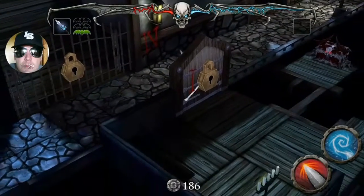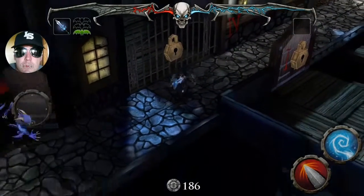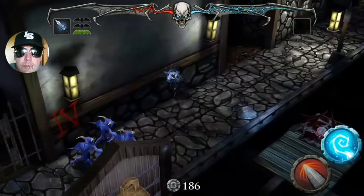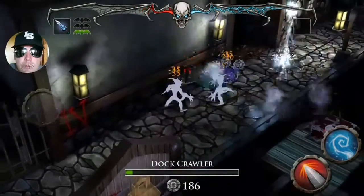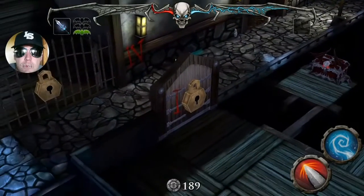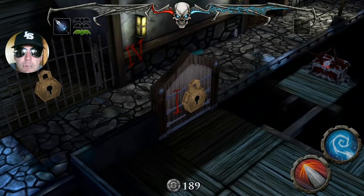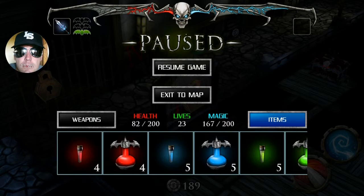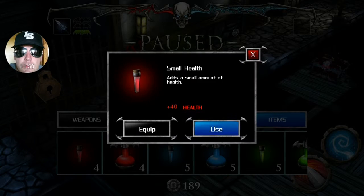There's a chest out there across the plank - that'll be fun to get. More dock crawlers - boom. Then you hit them once with that big attack while they're stunned in a group, hit them a couple more times, and they're done before they even get a chance to hurt you.